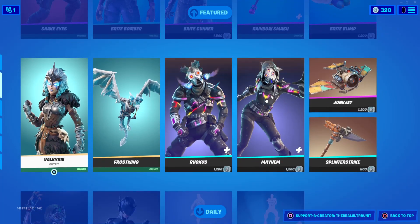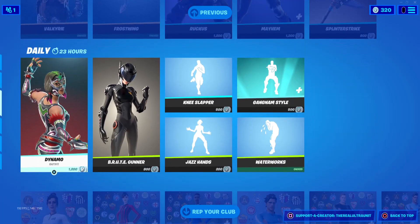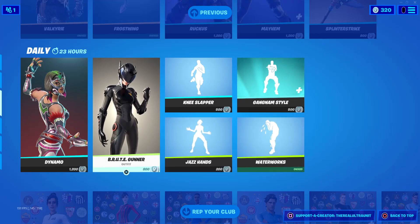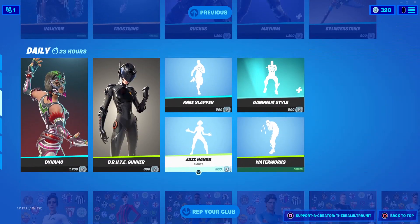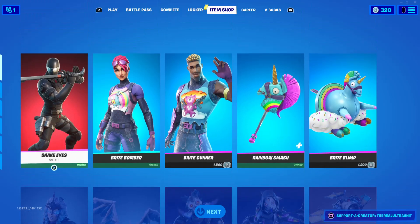If you want to see everyone else in the item shop, we have Valkyrie, Ruckus, Mayhem, Dynamo, Brute Gunner. Gundam style is still in the item shop as well as a few other cool emotes. The soccer skins are still here, and of course the Fortnite crew — if you have not picked up the Fortnite crew bundle yet, feel free to do so. And do not forget to use my creator code TheRealUltrie if you plan on getting anything in this current item shop.